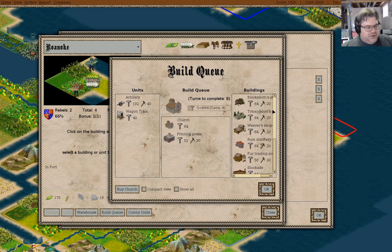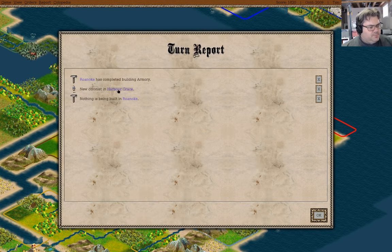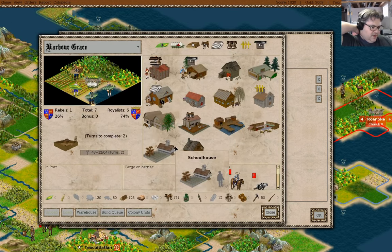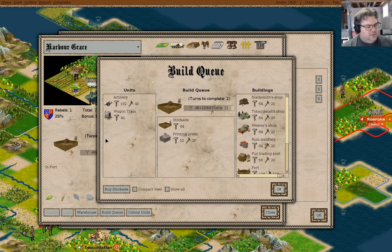We'll definitely have lots of opportunity to be making bells. We're making cotton, so I'll just go with that. We have a colonist in Harbor Grace — are we going to do anything with them? I think probably not. What are we building? Stockade.